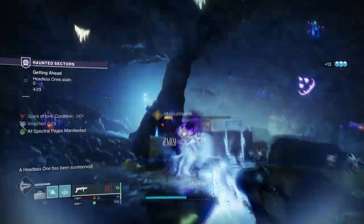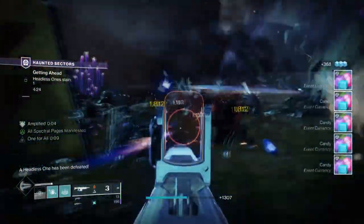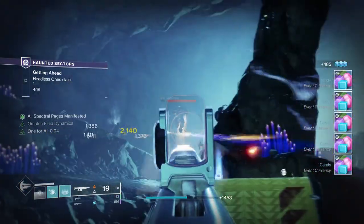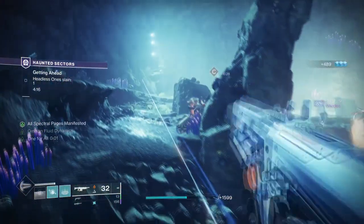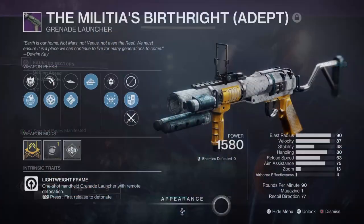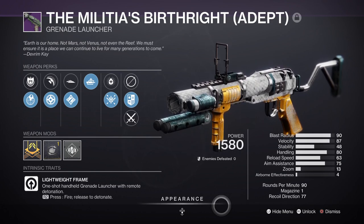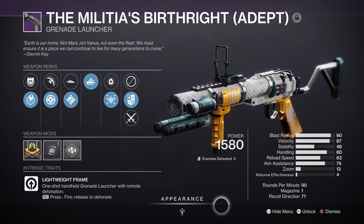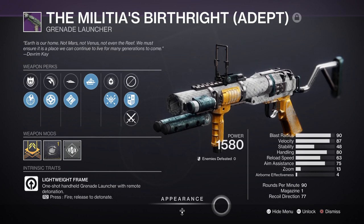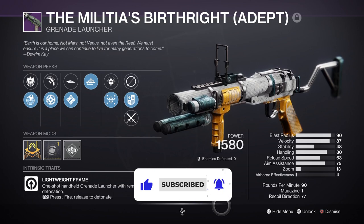Militias Birthright has been in game for quite a while but it's never been outspoken as a must have weapon compared to the many other weapons in game. As of now it is within the Nightfall rotation for the Season of the Plunder, and if you can complete a Grandmaster then you can get the Adapted version, which locks some unique mods with it. This is the first Adapted grenade launcher in game and we do not know if Bungie has any plans to release more or make the weapon type meta through buffs and adjustments in the sandbox. This might not be enough for you to decide on getting it or not, but it's definitely worth keeping in mind.